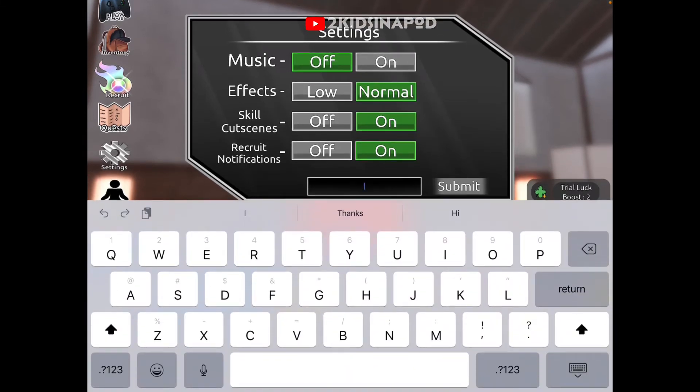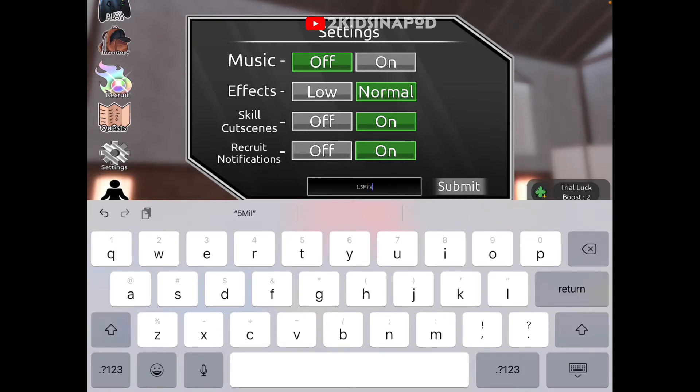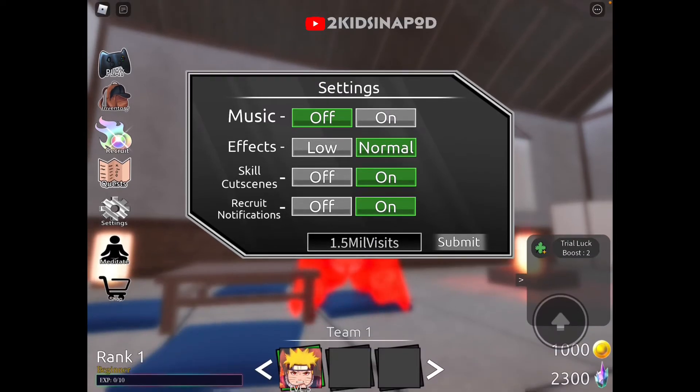Next code is 1.05, capital M-I-L, capital V, small letter A-I-S-I-T-E-S. Congratulations guys — 1.05 mil visits! Click submit. Code accepted. More coins and more shards.